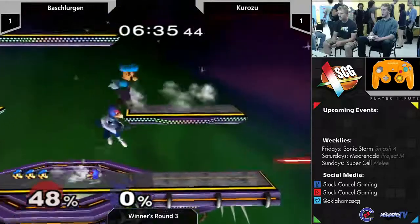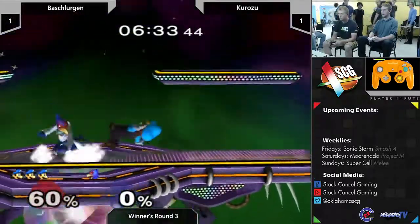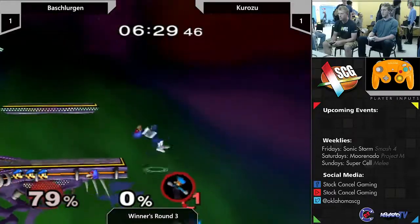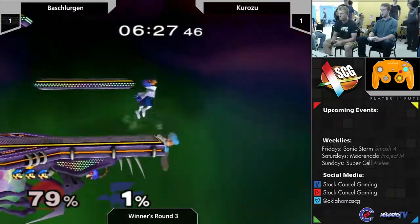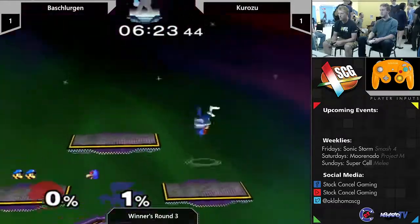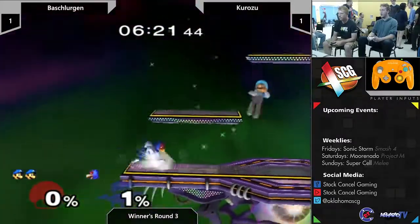Luigi's been winning by a good amount - I don't know how he lost the first match, I wasn't here for it. But the second match he just ran train. Falco's making something happen - misses the forward smash edge guard, but he gets a double dip. Alright, so Falco still has a chance - he's one stock down.